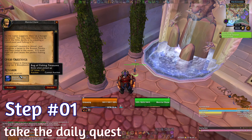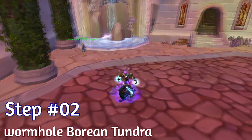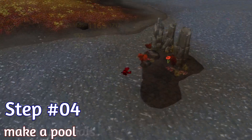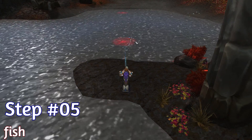Step 1: Grab the quest on the character with engineering. Make a wormhole to Worryin Tundra. Kill the animals to get the blood. Create a pool in the water. Fish 5 fish for the quest.